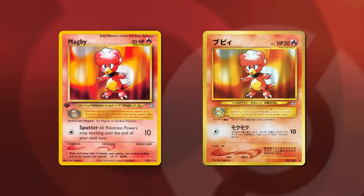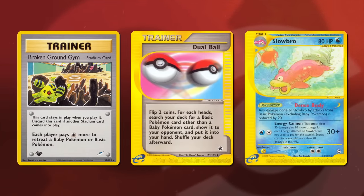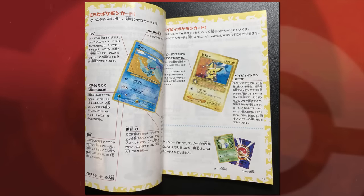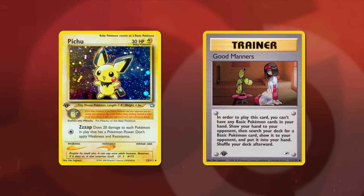For purposes of the Japanese game, baby Pokémon were not intended to count as basic Pokémon. That's why subsequent cards like Broken Ground Gym, Dual Ball, and even Aquapolis Slowbro mention baby Pokémon separately from basic Pokémon, despite that being redundant for English players. Japanese documents state that baby Pokémon are treated like basic Pokémon for specific reasons, but never said it counts as a basic for all purposes. The only card that would seemingly function differently between languages was Stantler from Neo Revelation, though it was completely unplayable during its legal period.